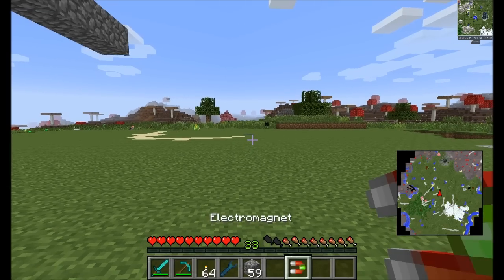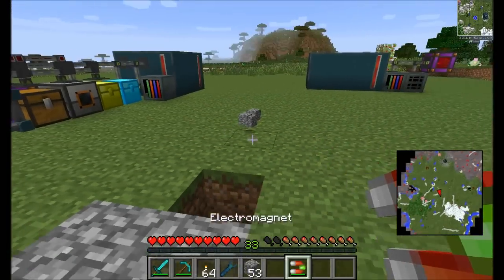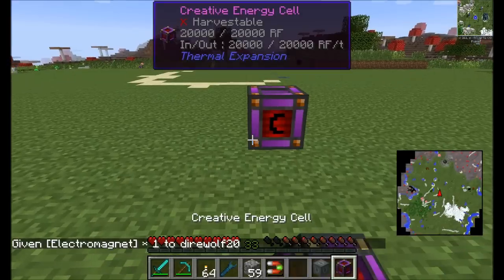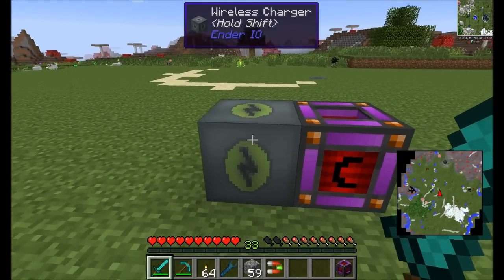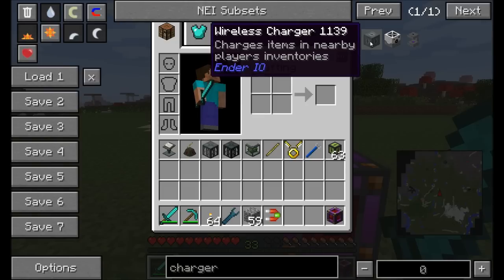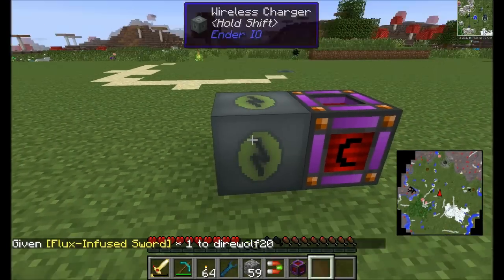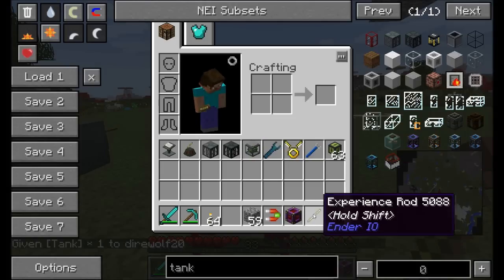The Electromagnet is a nifty gadget — throw it and any items dropped on the ground fly toward the player, sucking right into your inventory. It's powered by RF. When your Electromagnet or any RF device is low on power, set up a Wireless Charger: place it down and it fills up nearby RF items with no interface needed. It'll charge pretty much anything that accepts RF, including items like a Flux Infused Sword from other mods.